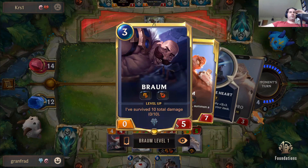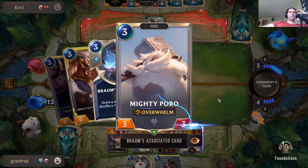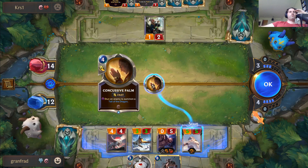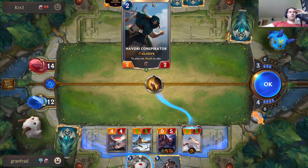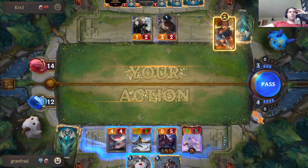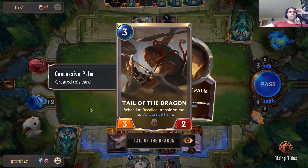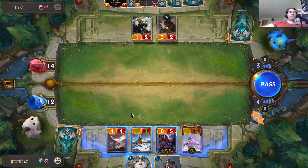There's some Braum synergy in the poro decks — once he transforms, every time he takes damage he makes a Mighty Poro. Why did they do this to me? Oh okay, I'll recall the dragon.